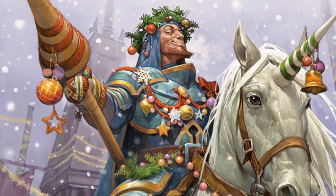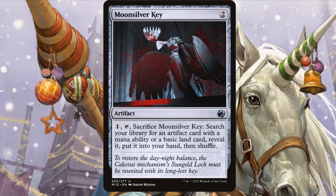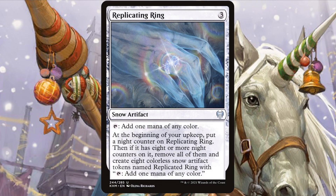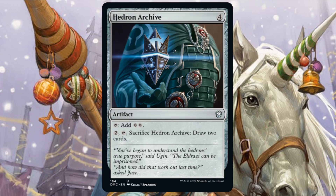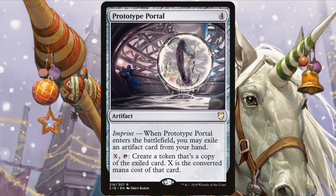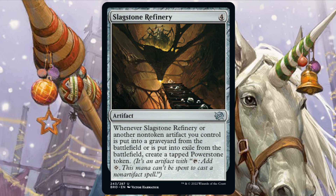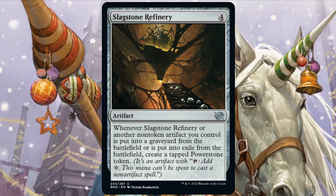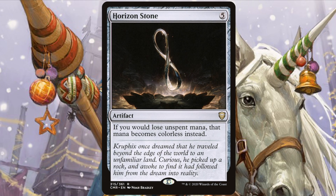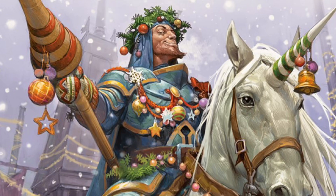Artifacts are another big chunk of the deck, mostly made up of mana rocks. Starting off we have Fire Diamond, Mind Stone, Moonsilver Key, Prismatic Lens, Prize Statue, Glittering Stockpile, Navigation Orb, Replication Ring, Sculpting Steel, Hedron Archive. Prototype Portal can help us get multiple copies of either big artifacts or multiple mana rocks. Sisay's Ring, Slagstone Refinery is going to help us make Power Stones for our other artifacts or for being fuel for Bosch's ability. Arcum's Astrolabe, Horizon Stone to help turn unused mana into something at a later date, and Mirror Works to help us double up on our big artifacts.